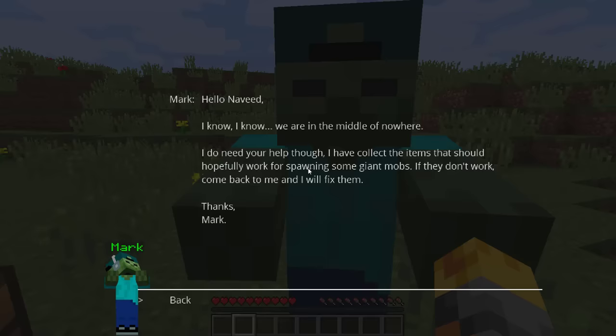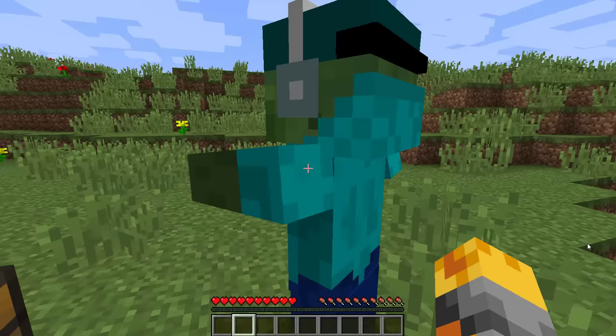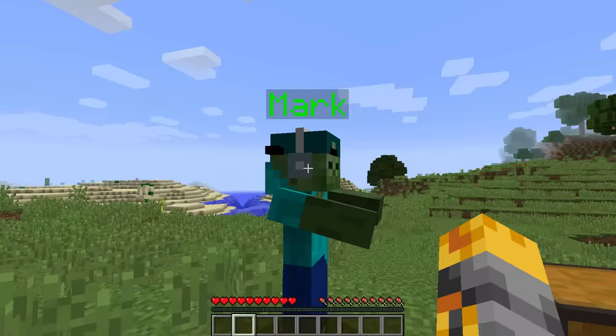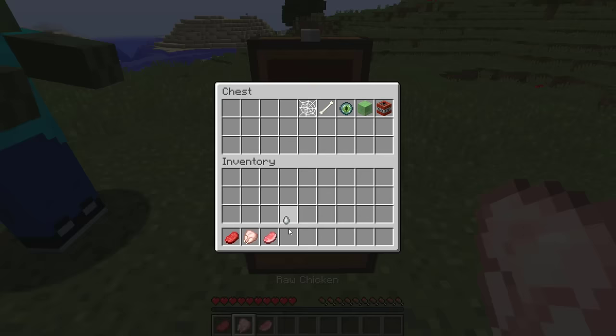What are you up to? Hello Navid. I know we're in the middle of nowhere, but I do need your help. I have collected the items that should hopefully work for spawning some giant mobs. If they don't work, come back to me and I will fix them. Wait, you've set up some weird spawners for us to test out? We have raw beef, raw chicken, raw pork chop, a ghast, some cobwebs, a bone, an eye of ender, a slime block, and also some TNT.